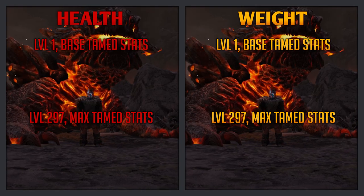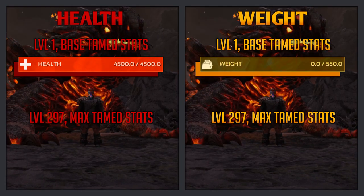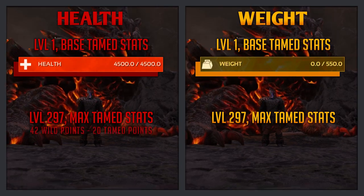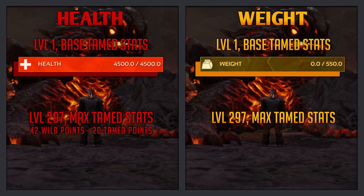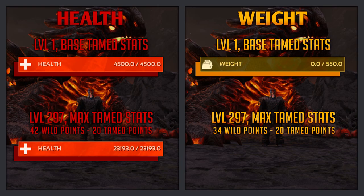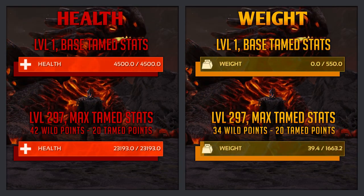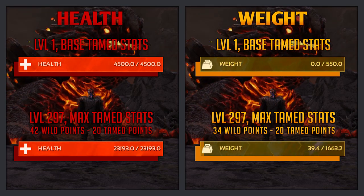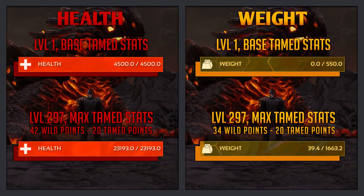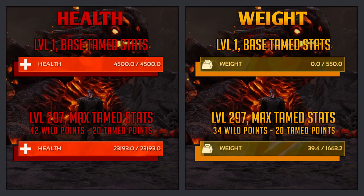Now for the Magmasaur's stats. At level 1 base tamed stats, the Magmasaur has 4500 health and 550 weight. At level 297 max tamed stats — with 42 wild points and 20 tame points pumped into health, and 34 wild points and 20 tame points pumped into weight — the Magmasaur has a little over 23,000 health and over 1600 weight. At low levels the Magmasaur has a crazy amount of health, but it doesn't improve that well when leveling up, so at high levels it's a little bit less than a Rex's health. Its weight, both at low and high levels, is a little bit better than a Rex's weight.